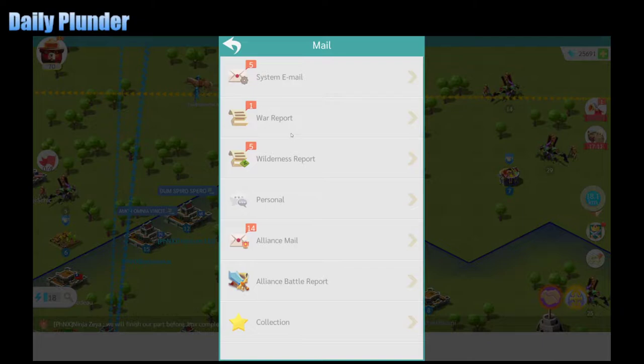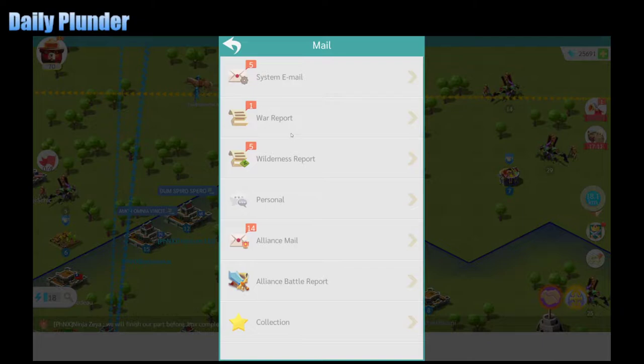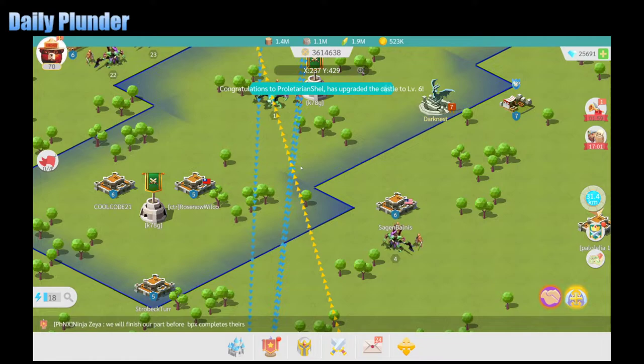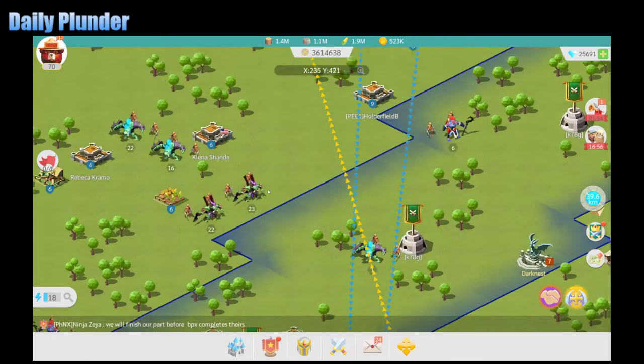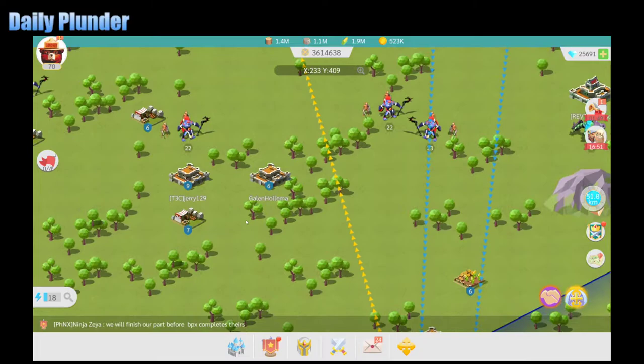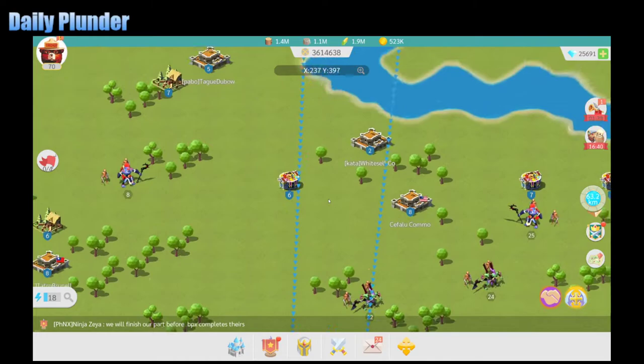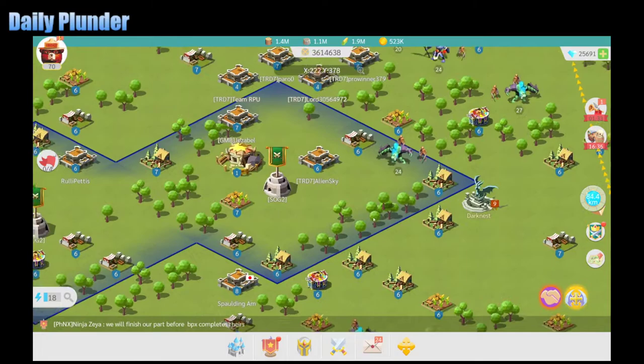I'll just quickly check that scout — yeah, no resources. I would try to find castles level 10 or higher; it doesn't really matter, they're probably just going to have more resources. I'm skipping all these really low levels. Now this is a newer kingdom, so maybe I do need to use a lower level castle. So far I'm only seeing low levels, so I might have to lower my standards just a little bit.